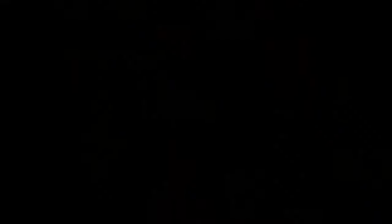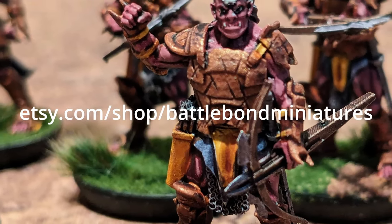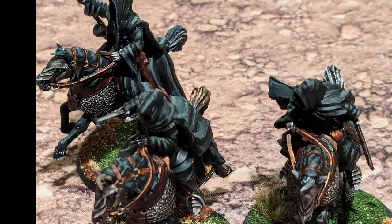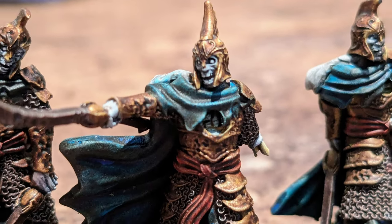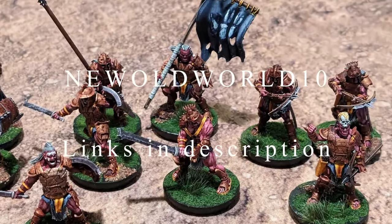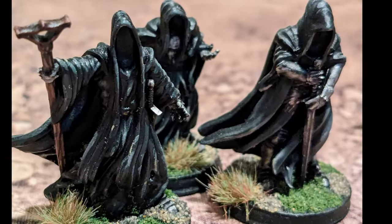If you like what you're watching and want to help support the channel, check out our shop at etsy.com/shop/battlebondminiatures, where we sell a variety of proxy models, terrain, and game accessories by creators such as KZK Minis, that can be used for a variety of tabletop games. Use our discount code on the screen for 10% off your next order, and don't forget to give us a like and subscribe. Thanks for watching, and now back to the video.